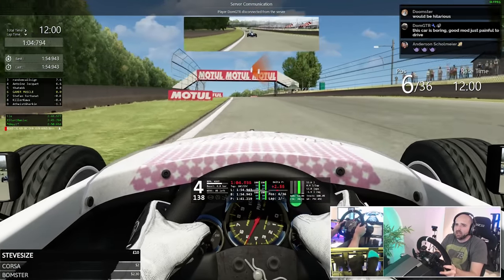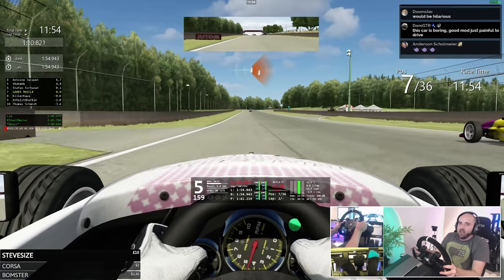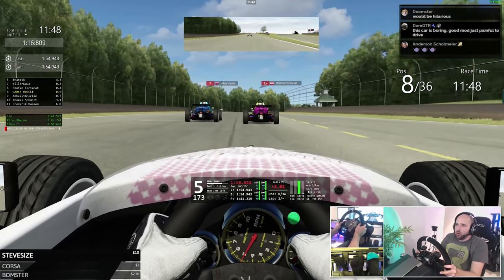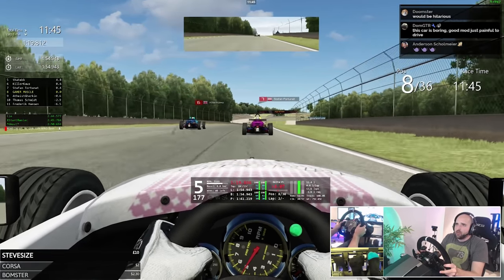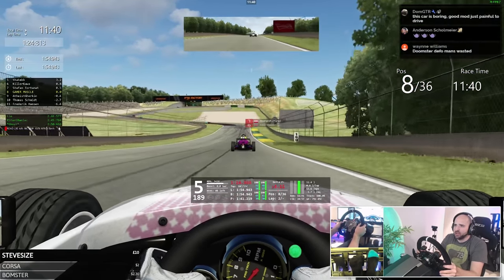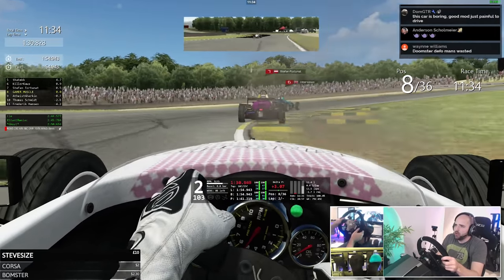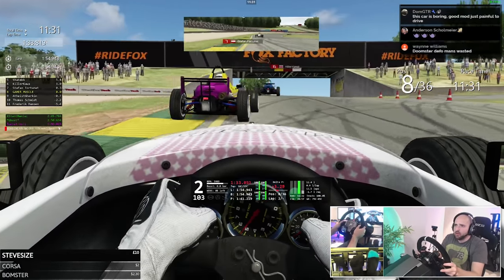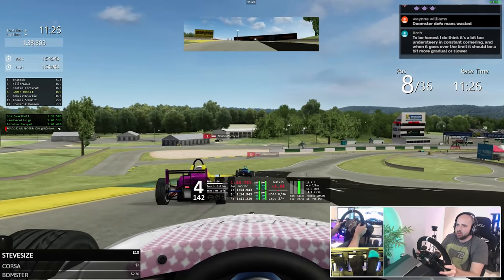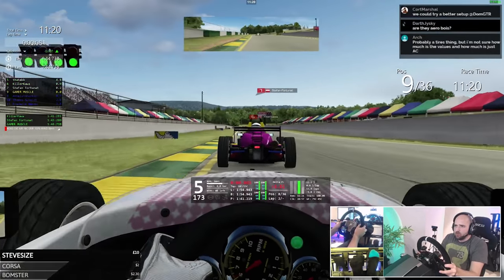Stefan Fortune coming up behind us. Killacroa in eighth, Atheist Gherkin in ninth. The previous competitors that had an accident on the first lap are now coming back into the action. Let's get in the draft — use the canoe and go down the river with the other cars in front. We're in eighth place, we need to go with the flow. Not doing too bad — started in 14th, no big mistakes yet, just a couple of little boo-boos.